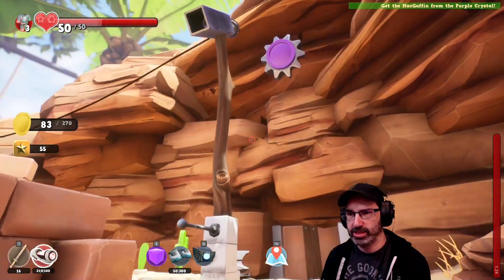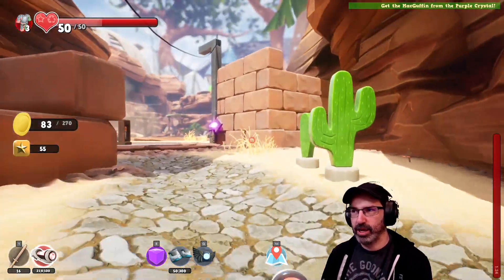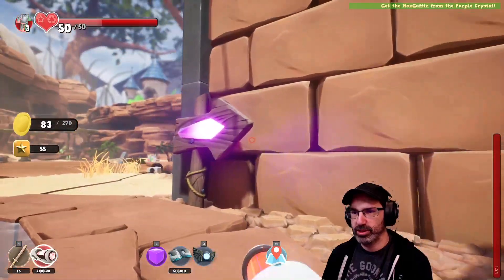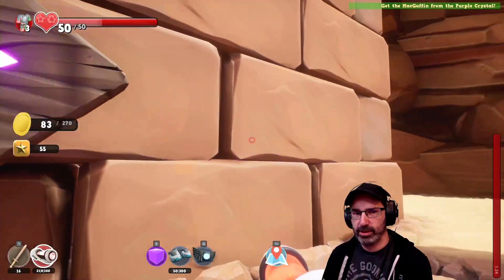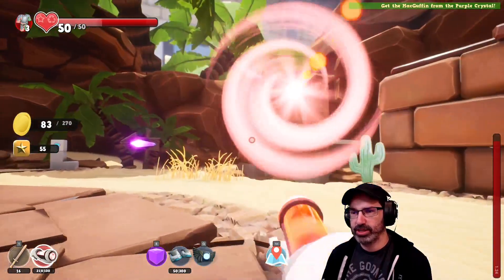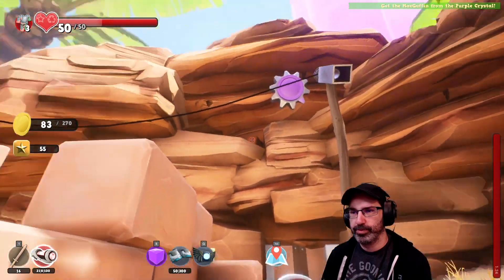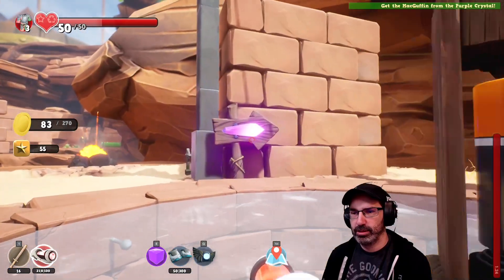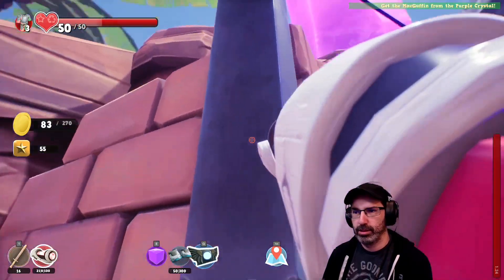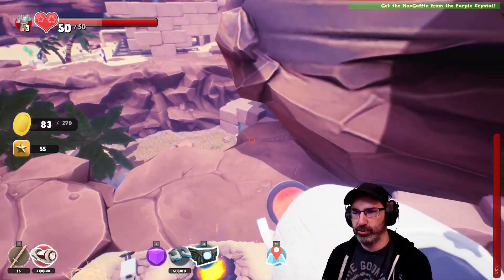Or can I still solve this? Because my quest is get the MacGuffin from the purple crystal, and I believe that's going through there. Here's the sign for the purple MacGuffin. I can solve this. So it does not require us getting into that building. I wonder if it has something to do with this button? Feel free to nudge, too — I don't mind. I told the stream earlier, everyone can help.